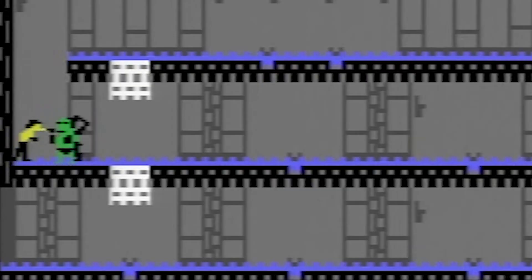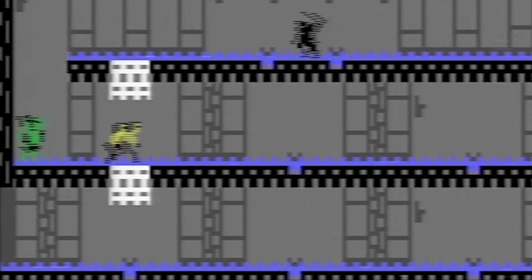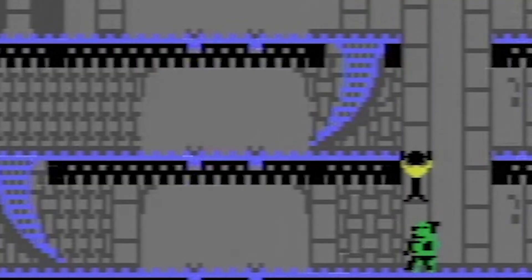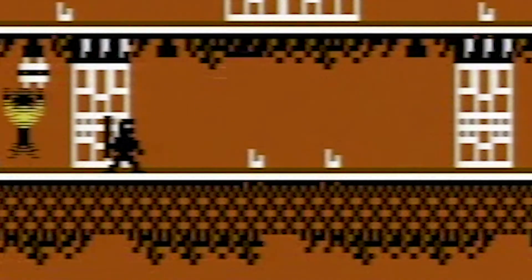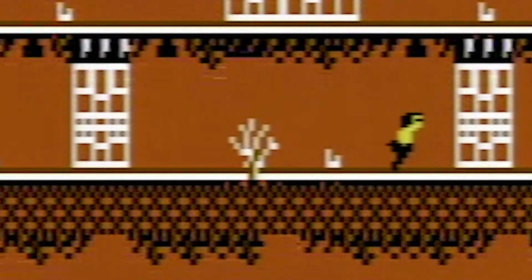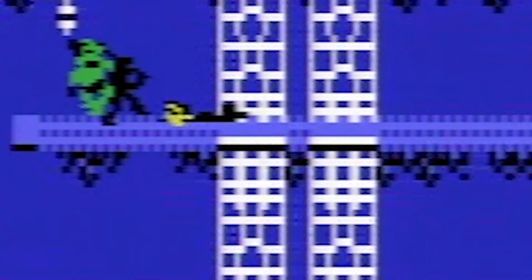Bruce has three offensive moves available: a puny little punch that's relatively weak but somewhat effective at reclaiming personal space, a flying kick that will send your foes sliding across the room, and my personal favorite, landing gently on your opponent's head from above. For defense, Bruce can lie down on the ground. It's an effective strategy as the ninja and Yamo will wildly attack the empty air above him, helpless to do anything else.